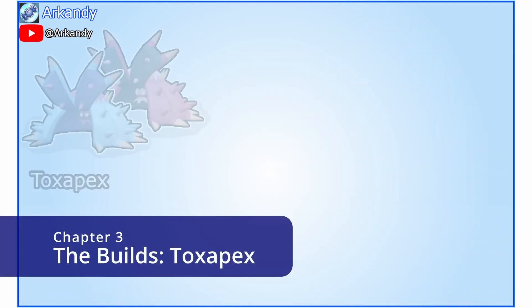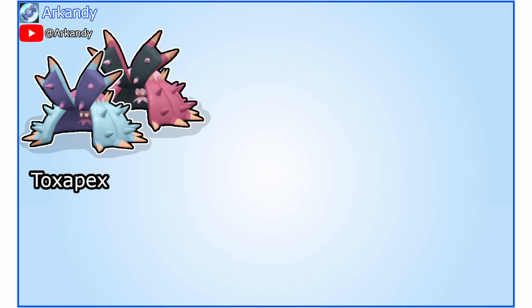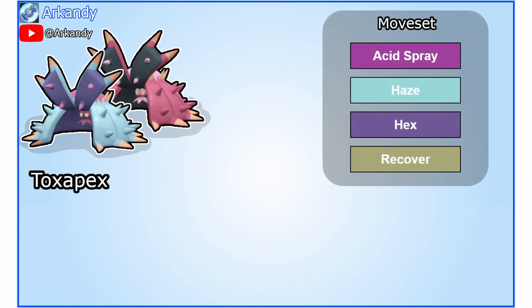Next up, the support: Toxapex the Invincible. This Pokémon is sooo tanky against this raid boss. The main moves are Acid Spray, Haze, and Hex. Recover is used only as a failsafe. I recommend putting Acid Spray at the top of your move list for ease of use. Know that Greninja is not guaranteed to activate the Weakness Policy on Espeon. We'll use Hex on Espeon only if necessary to force it — don't worry, Espeon is built to survive that. I'll go a bit more in-depth on that later.